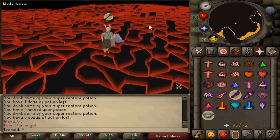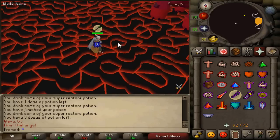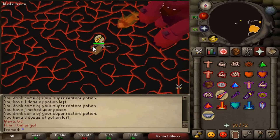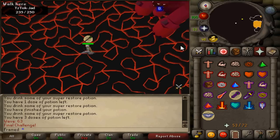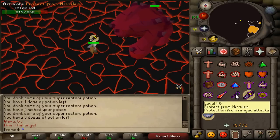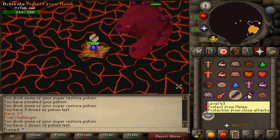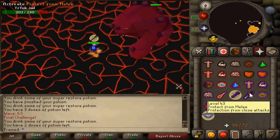When it comes time to do Jad on wave 63, turn on your sound. If you hear a sound charging up, that means he is maging. If you hear a different sound, that means he is ranging. Keep this in mind as it's vital during the Jad round. Keep range prayer on no matter what, because range doesn't actually make a sound until after it's hit you, whereas mage has a charging-up sound. So no matter what, pray range — because if you don't have range protection on and he ranges first, you'll pretty much immediately die.